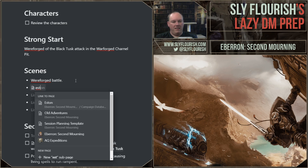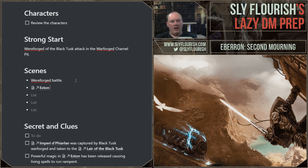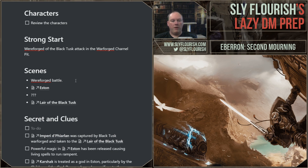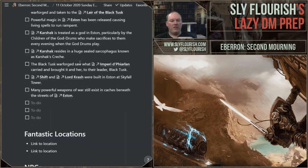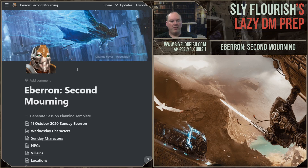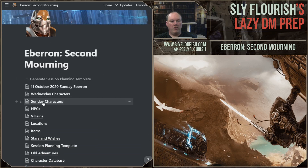Warforged battle Esten. The search on Notion has gotten significantly faster — it seems to cache stuff you visit often and that comes up right away, which is handy. So they go to Esten, the Lair of the Black Tusk is going to be a location, and I don't know where else they'll go — I'm going to put question marks like 'where else will they go in Esten?' We're going to talk about cities today. I have a Strong Start, some scenes, and I've already started filling out some secret clues. Let's go review the characters.